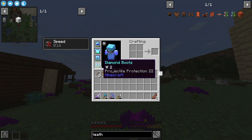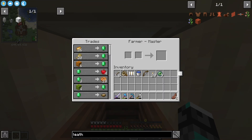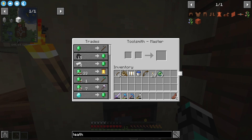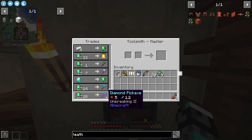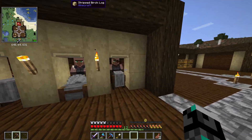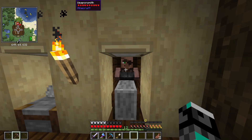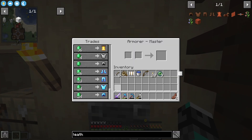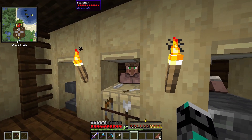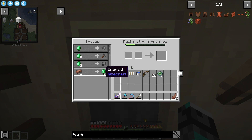I've got protection four, projectile protection four, fire protection, unbreaking three - all given to me by our trusty villagers. These farmers were the ones I used to get a lot of emeralds. The toolsmith gives me my pickaxe - this is already the second one. This other guy gives me the amazing axe, and this one gives me the full diamond armor. Villagers are really, really broken.